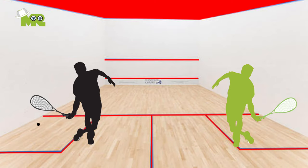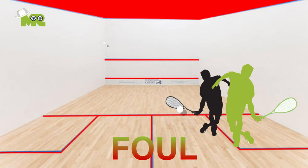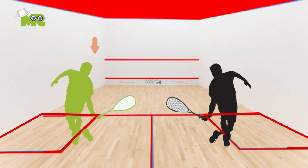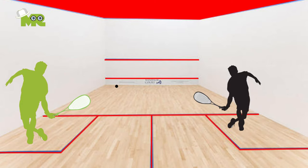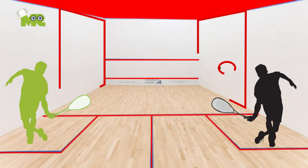Rule 10: If the player purposely tries to get in the way of their opponent, it is a foul. Rule 11: If the server wins the point, then he or she serves from the alternate service box. Rule 12: The receiving player is allowed to volley the return or let it bounce, but the return must reach the front wall at some point, though it can hit off other walls first.